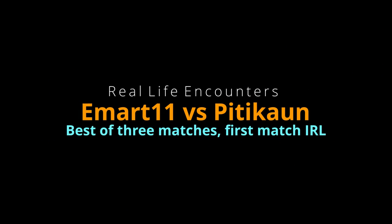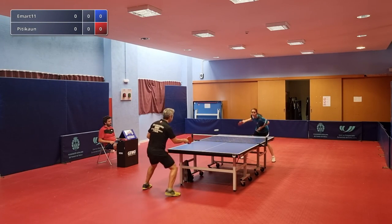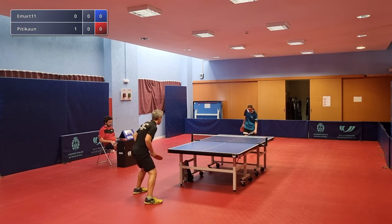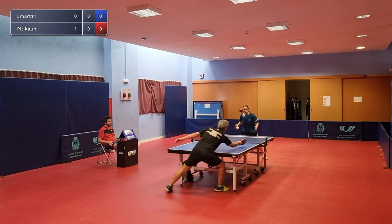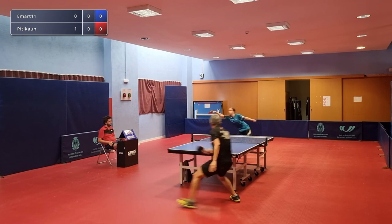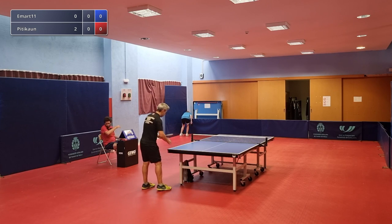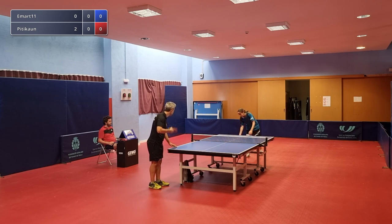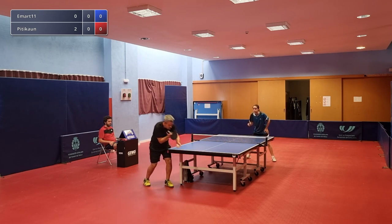Welcome everybody to the second video that we're doing here. My name is Roetz and I'm here with Nick. This time we have two right-handers. Pitykown is a quite conventional attacker, and we know Emart's game - it's the up-to-the-table blocking. So we'll see how this goes.